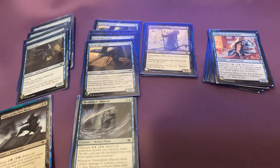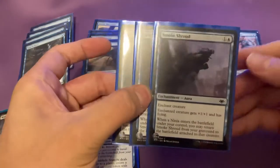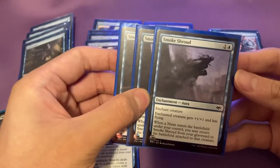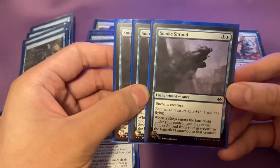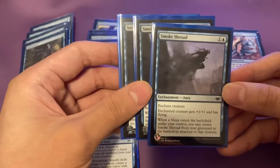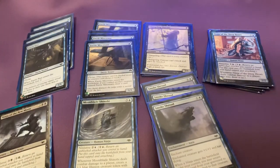Now you might be wondering: how do you attack with your ninjas, since ninjas don't fly? Well, here's interesting stuff — I run three of these called Smoke Shroud. They're an enchantment Aura. They enchant a creature for one and one, giving it flying. And then whenever this is in the graveyard and a ninja enters the battlefield, you can return it attached to that ninja. These are great if someone mills them, makes you discard them, or if you have more than seven cards. Or you can just hard cast them on a ninja. They're all good regardless.